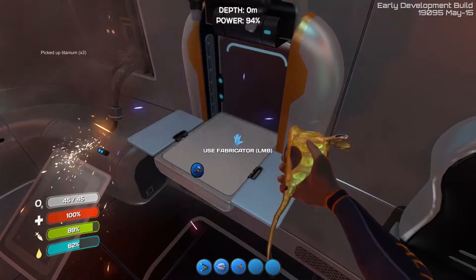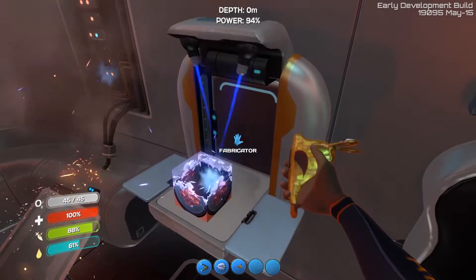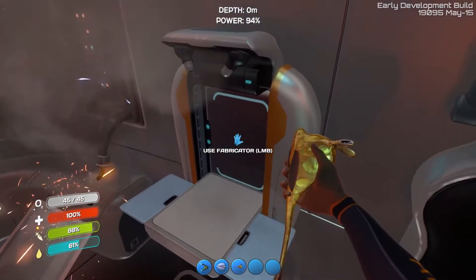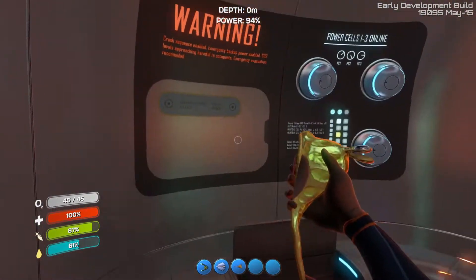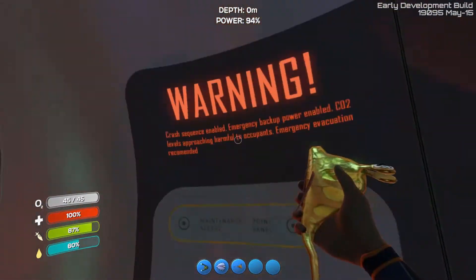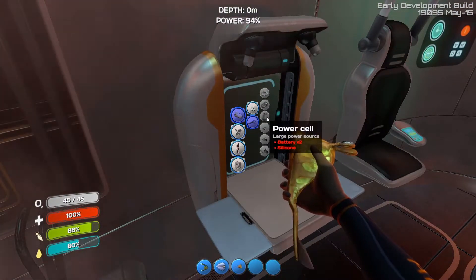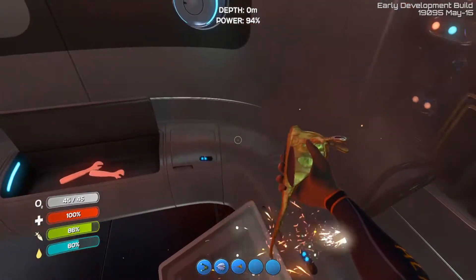Continuing to monitor. There's no use for scrap metal other than titanium, at least for now. We have a power indicator up here at the top center — I'm assuming for this vessel. We have our power cells here. Power cells are from two batteries and silicone — so we'll be okay. From the batteries, we need acid mushrooms and copper core. It's not a huge deal to craft those.